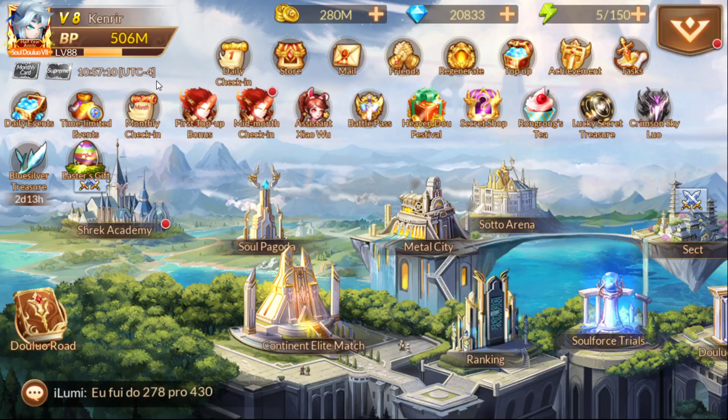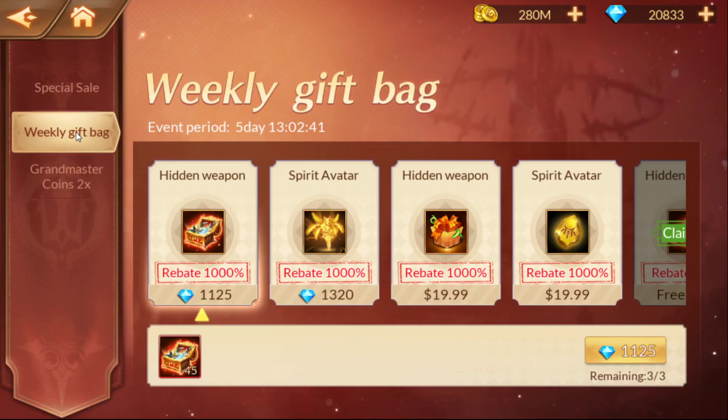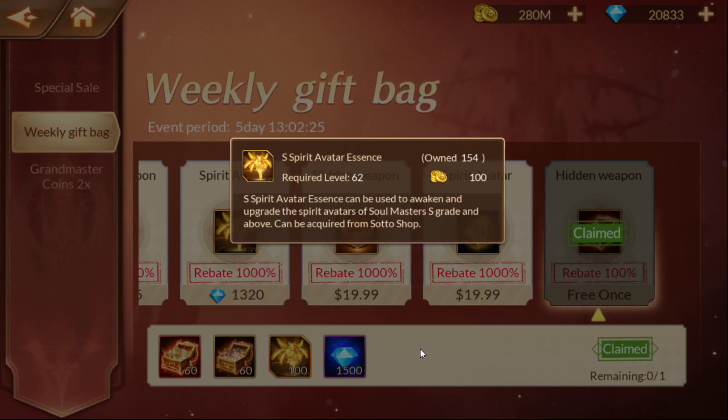I use the Scorpion in the main team — it gives me a lot more than the Phoenix simply because it's upgraded more, logical assumption. Definitely get in there for those time-limited events. The weekly gift bag is up — this came out yesterday. They do a really good job with this; you get the free one and get 1500 diamonds inside, which is a really nice amount.